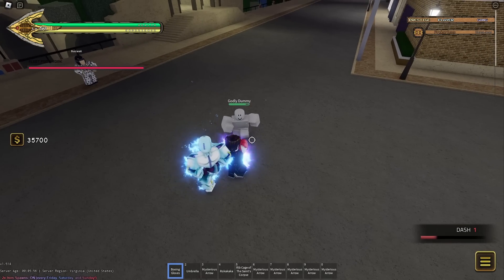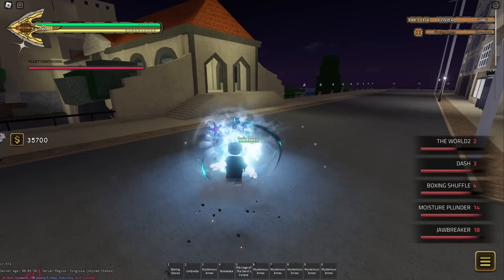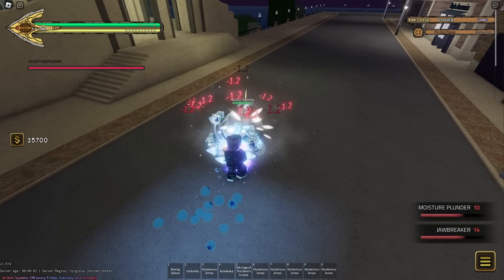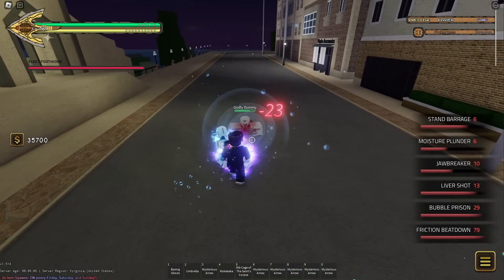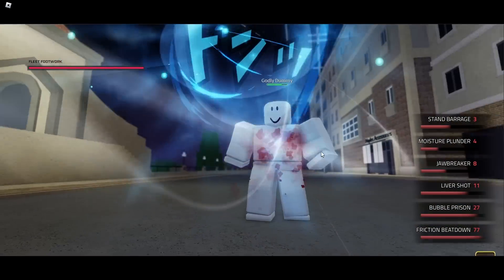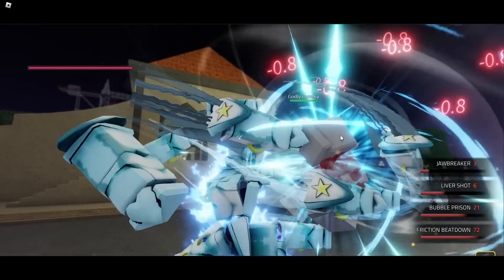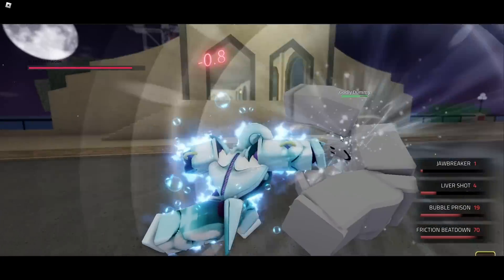You want to start the combo by Jawbreaking your opponent. Dash onto them. Moisture Bubbles. Get a free Barrage, because the Moisture Bubbles do hit on the ground. Liver Shot. Trap them. Beat down them. This all true confirms, because your Moisture Bubbles hit on the ground. I don't know why they did this, but they do hit on the ground. And they stun if they hit you on the ground, so you can do stupid stuff like this.